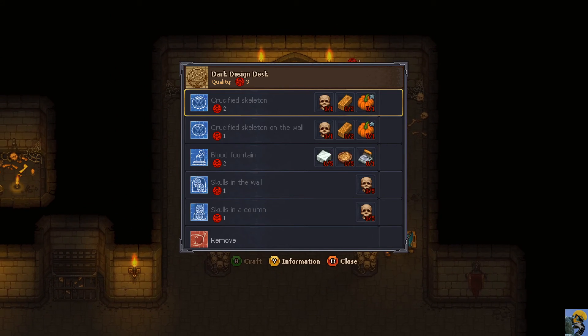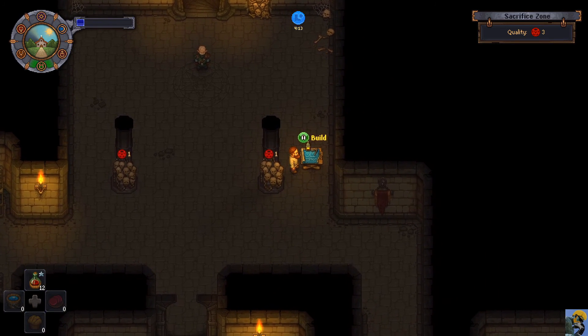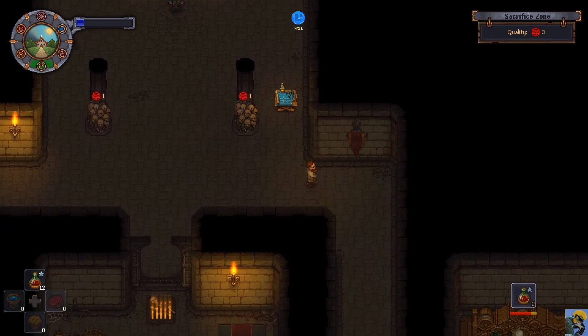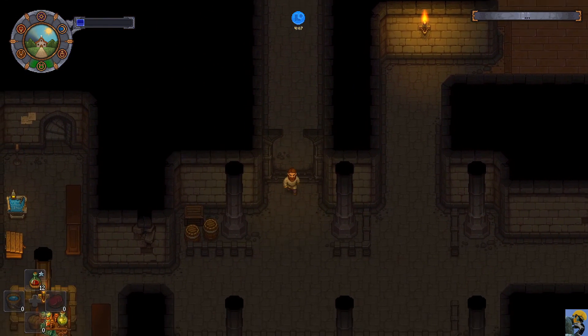Wow, I can build all kinds of things now - a blood fountain, look at these pumpkins! That's funny. We can make blood fountains easily enough, and we do need more skulls. Alright Snake, we got rid of the Necronomicon.